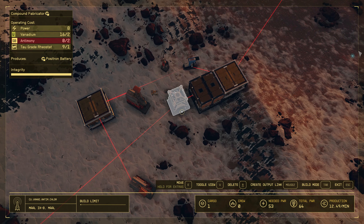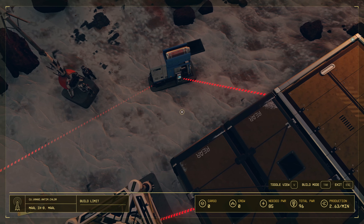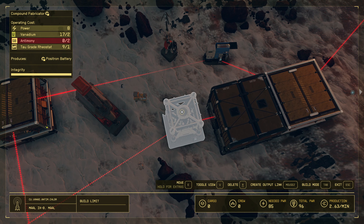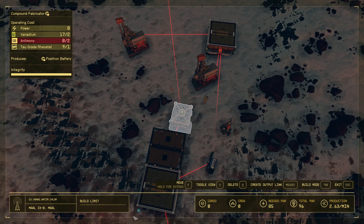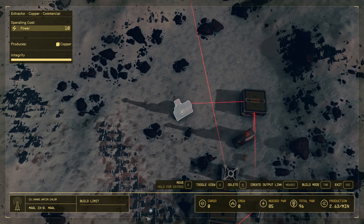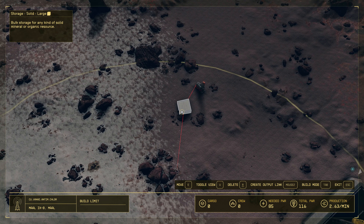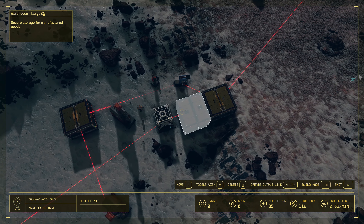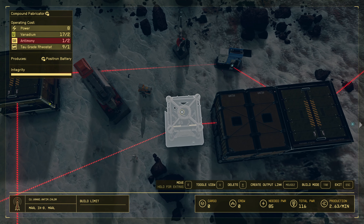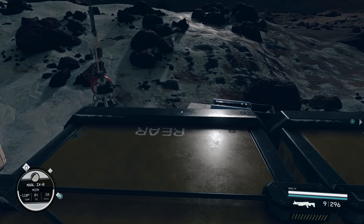Tau Grade Rheostat feeds into the Compound Fabricator — the links are connected. Antimony comes from solid storage, copper from storage to the Simple Fabricator, and vanadium goes to solid storage then into the Compound Fabricator. The whole thing is automated: all Positron Batteries go to the warehouse. I already have 32 Positron Batteries stored up.